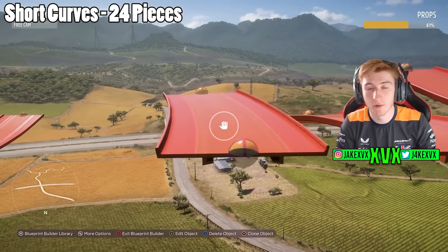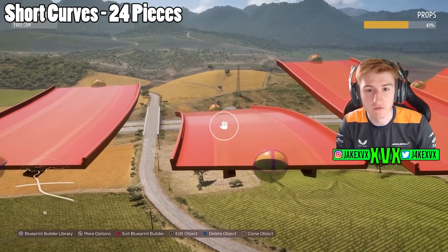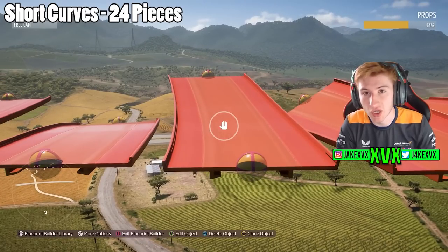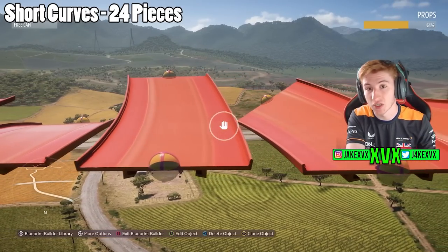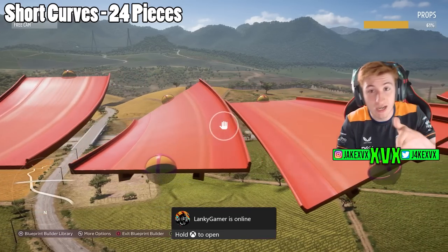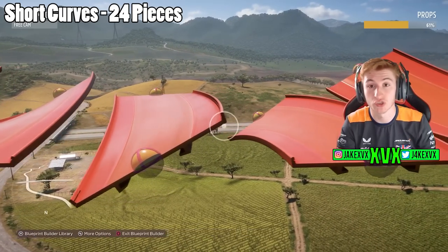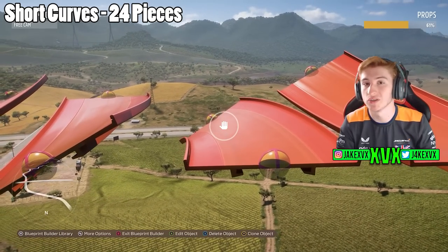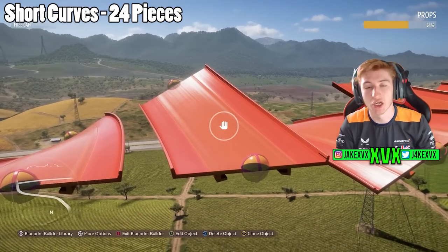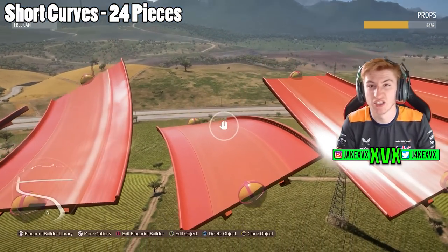The next category is, weirdly, the biggest category of all of them: short curves. There are a ton. There are many more variations of a short curve than you'd expect — you've got cambered left curves, curves that start straight and then end up sidewards, sidewards to straight. There are just tons of combinations of short curves for the Hot Wheels track pieces. I imagine you'll be finding most of your curves in this category.